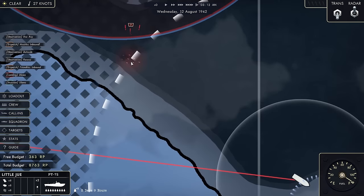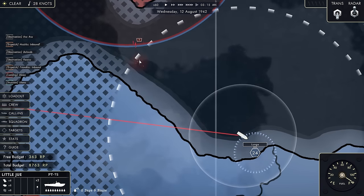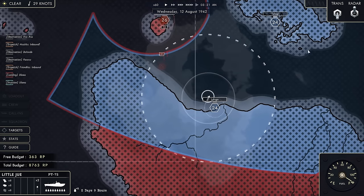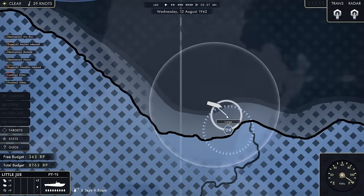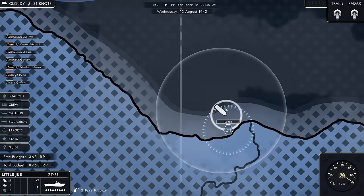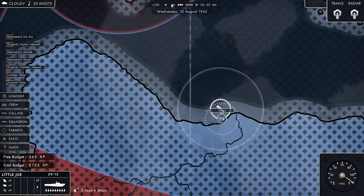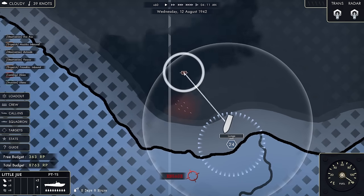Something is spotted on the edge of my radar range, and it is instantly alerting to the fact that I have my radar operational. Let's turn the radar off — I now know they're coming. I'm going to maintain my position close to Lunga and see if some base defenses will help me out. I really hope so, because I'm just two torpedo boats, and I might have an Oerlikon, but I'm not sure if that's going to be good enough.